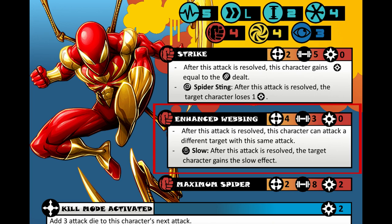And lastly we have Maximum Spider. It's a range of 2, strength of 8, and a power cost of 2. There are no special rules associated with this — it's basically a big power attack. It's straightforward, lots of attack, and it's very reminiscent of the Marvel vs. Capcom games.